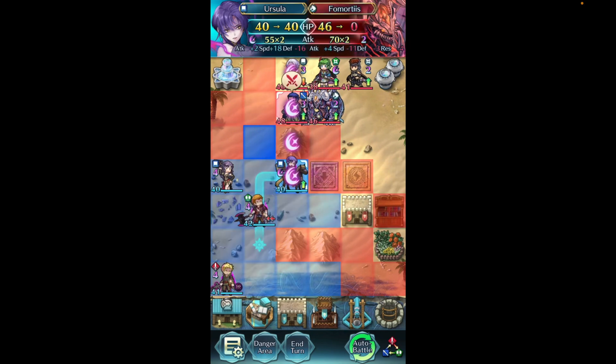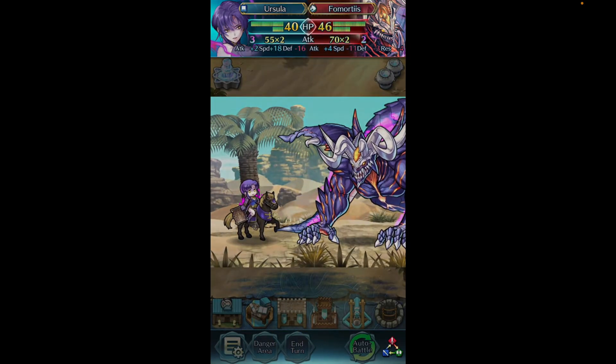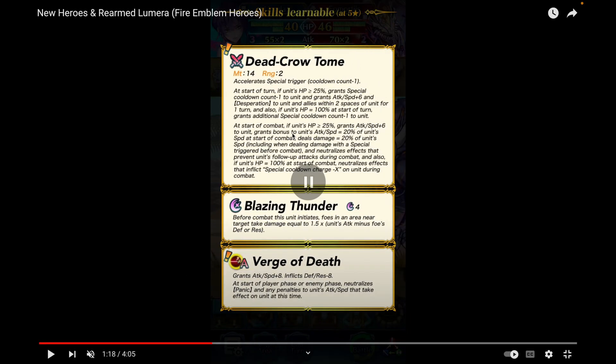She's back with Life and Death Five essentially, except it's called Verge of Death. Dead Crow Tome has minus one cooldown, and at the start of a turn you grant special cooldown count minus one if you're alive, plus Attack/Speed plus six and Desperation to unit and allies within two spaces for one turn. Unlike her Cadenal version which also gave Desperation, this one extends it to your allies as well.